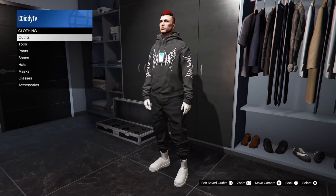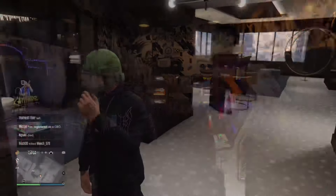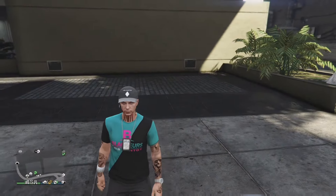What's good everybody. In this video I'm gonna be showing y'all how you can save the FIB badge and the IAA badge onto any of your saved outfits in GTA.